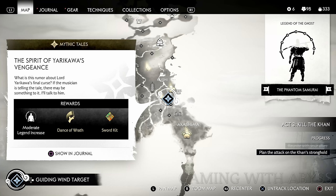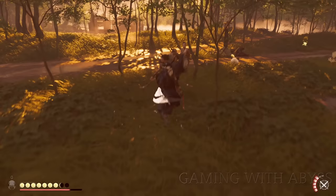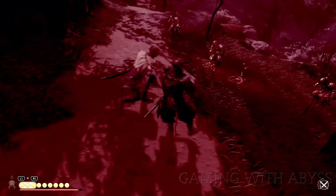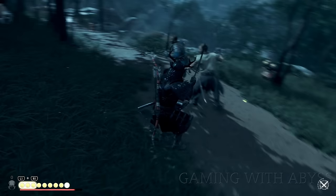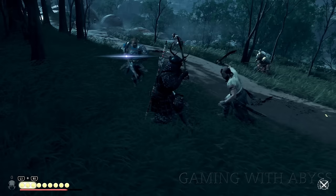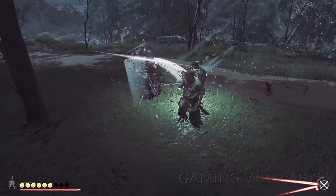Now let me show you where the Dance of Wrath is located. It's available in the second region, all the way on the right side, really close to the beginning — so as soon as you reach region two you can quickly pick it up. It costs three Resolve to use. In the description below I'll have a guide showing exactly how to get all four legendary combat arts, with locations and quest completion. Get them as soon as possible.